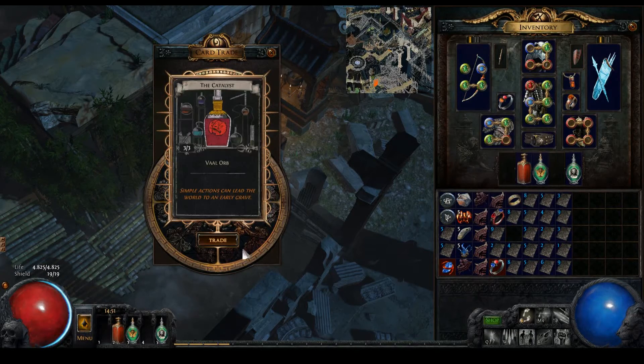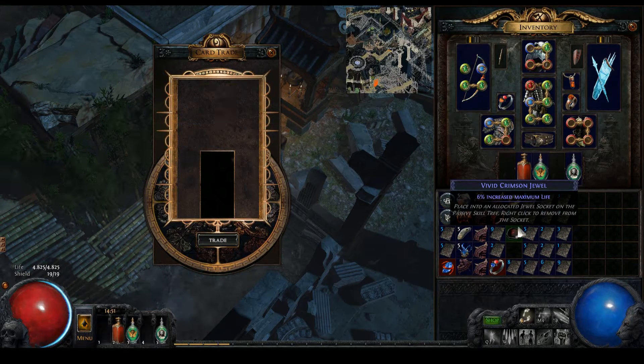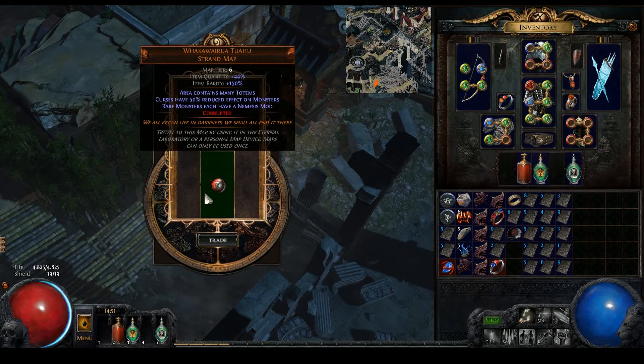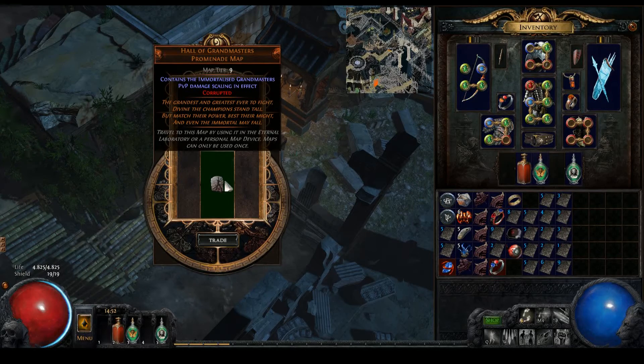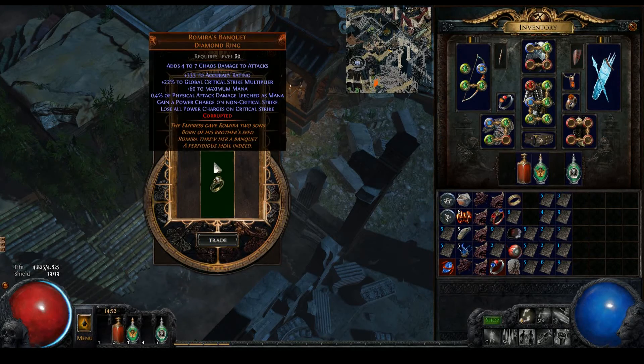We have six Vaal Orbs. Crimson jewel - six life, is that the vivid? Let's see the mods. Corrupted map - okay. I think that's the one where you have to fight that stupid boss at the end that has a bubble, teleports all over the place and freezes everything. It's really annoying and has a lot of energy shield as well. Corrupted map.